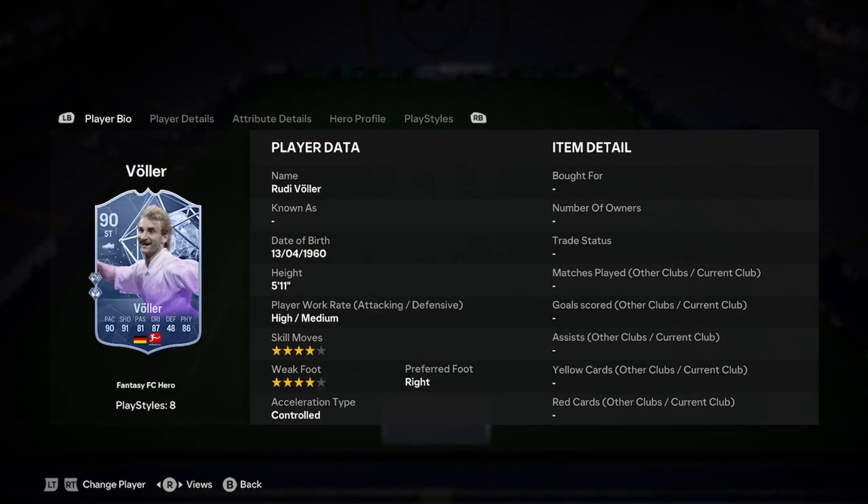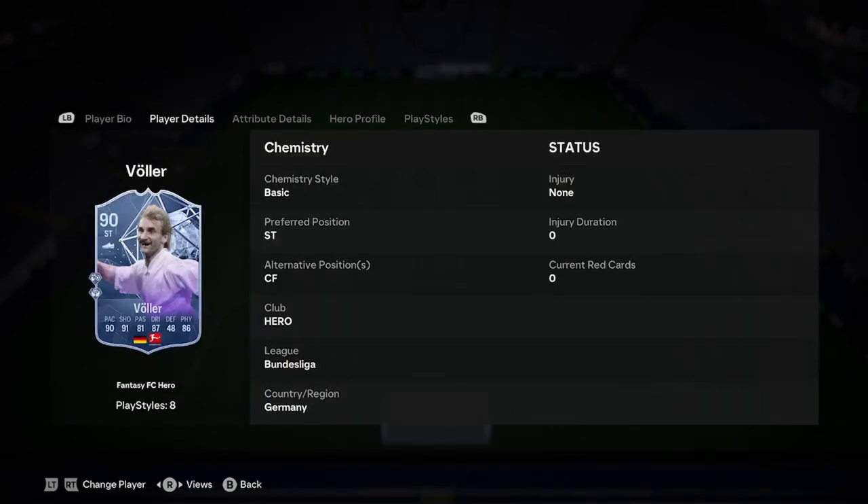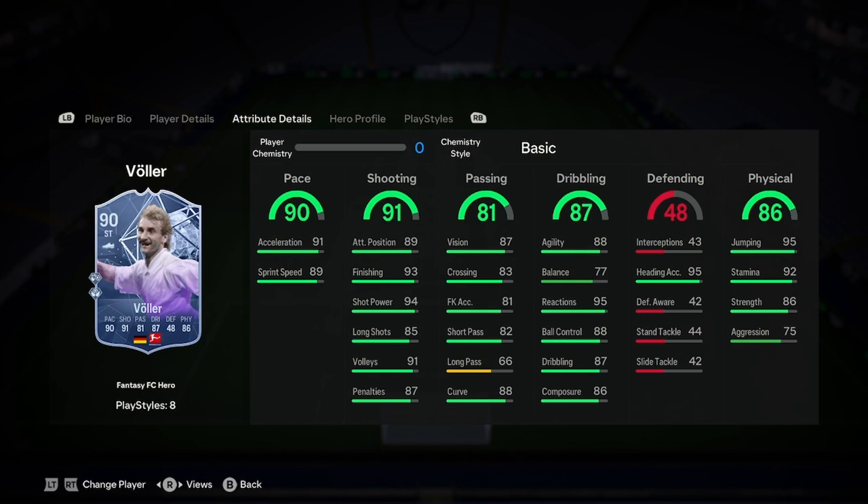So let's actually jump into the analysis, which is basically just looking at the card and analysing it. We have 5-star skills, 4-star weak foot, high/medium work rates, 4-star, right footed, controlled acceleration type — that's a perfect start for a striker. He gets Max Kempe automatically. He's got perfect pace, perfect shooting, and perfect passing without the long pass, which is a bit stinky, but it's perfect for a striker.